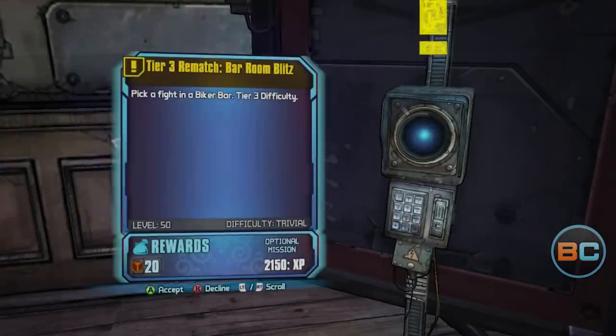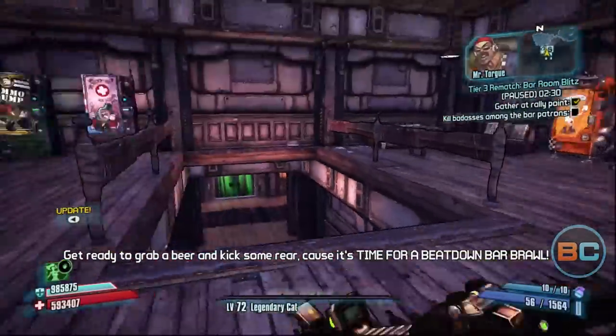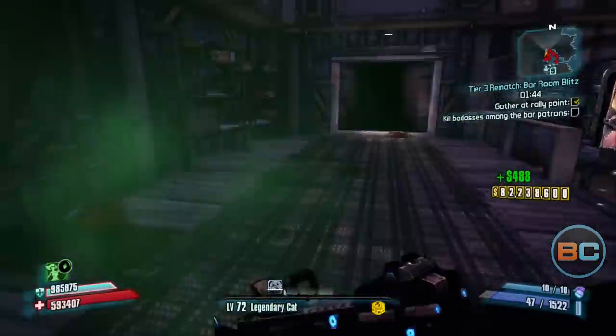First off, I drop down into True Vault Hunter mode and farm Pyro Pete's Bar. All three levels of the mission Bar Room Blitz must be completed first. Then level 3 Bar Room Blitz can be collected and completed over and over again.